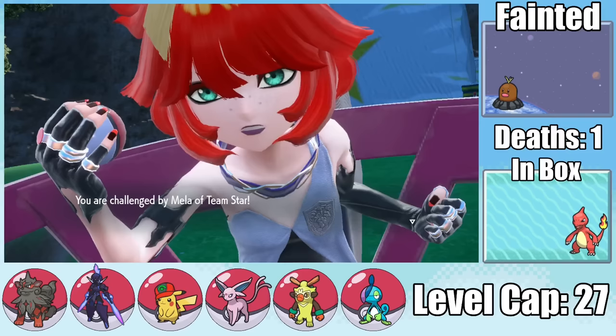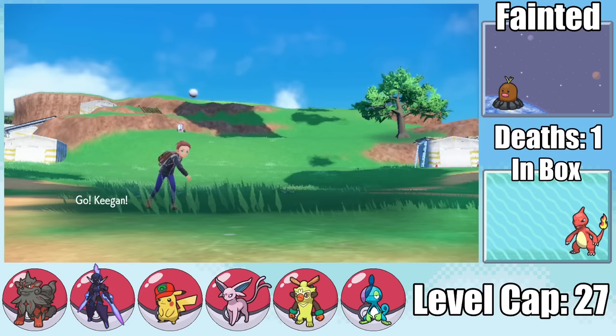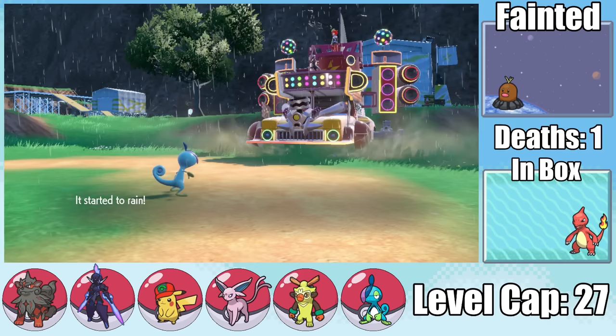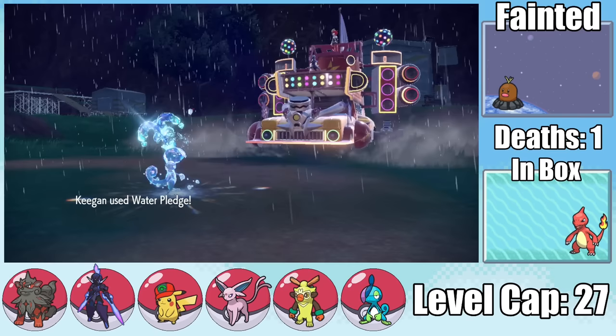Technically the next chronological badge we should go after is versus Mela, but Orthworm is so easy to beat if you have a good Fire Pokemon that our newly acquired Hisuian Arcanine picks up the badge right away. Then we have to go up against Mela, who only has two Pokemon — starting out with a Salazzle, her leading with a Fire-type makes this fight that much more trivial. She only sets up a Nasty Plot the first turn, allowing me to set up Rain and get a Speed Boost, and the rest of the fight is just Drizzile dominating with Water Pledge.